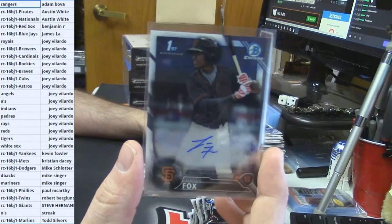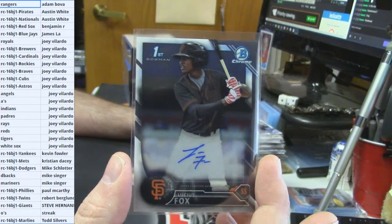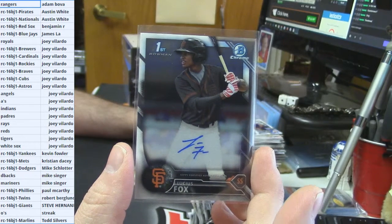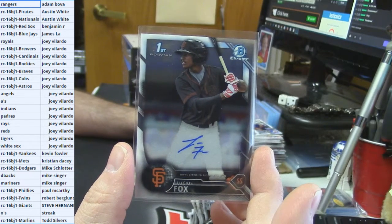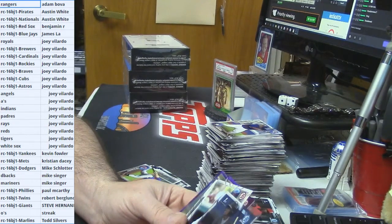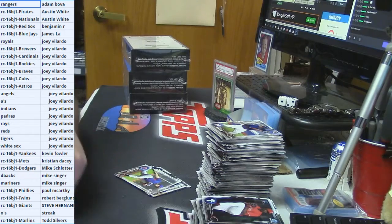Whoever asked for it shall now receive it — a Lucius Fox base auto for the Giants. Ask and ye shall receive. I better set that off to the side right now.